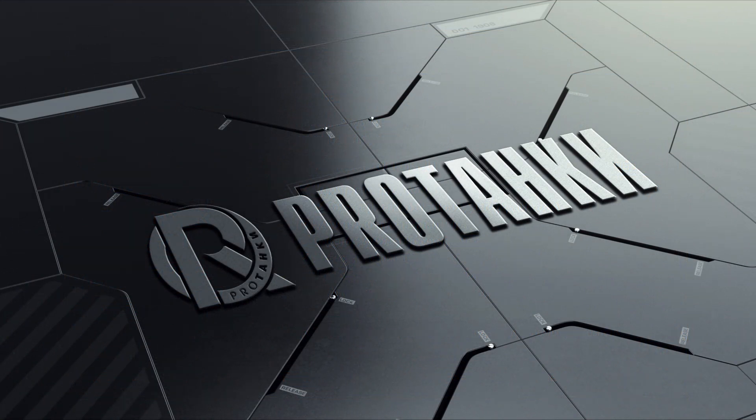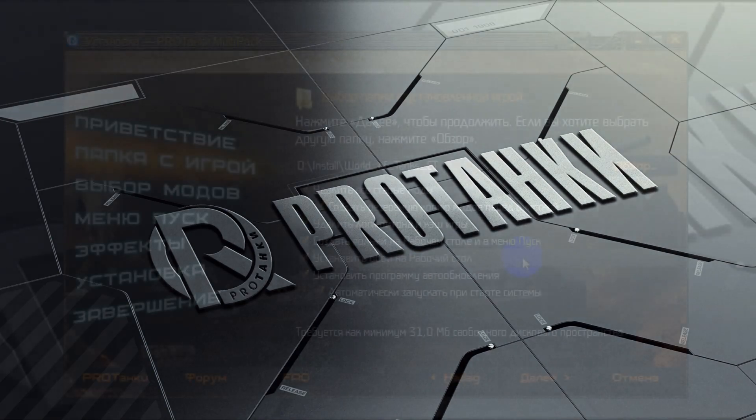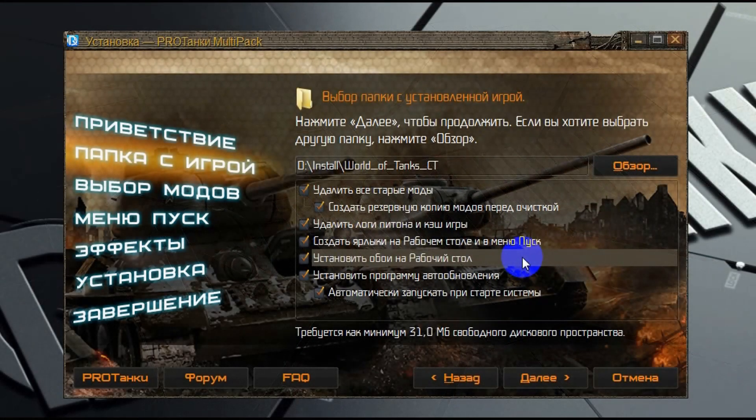Если вам захочется ещё больше обоев для рабочего стола, то они будут находиться в группе ВКонтакте в хорошем разрешении, где вы сможете их скачать, выбрать любые понравившиеся и пользоваться в своё удовольствие.